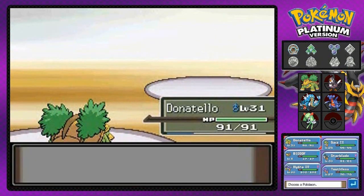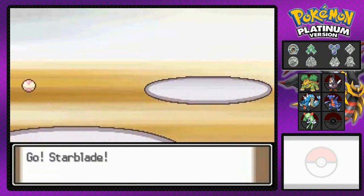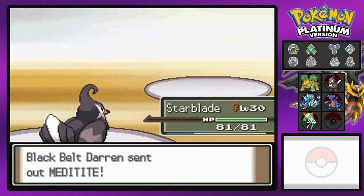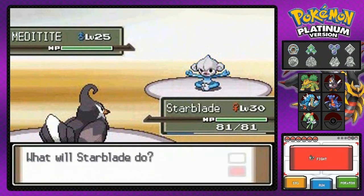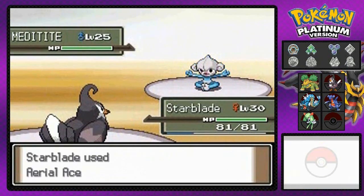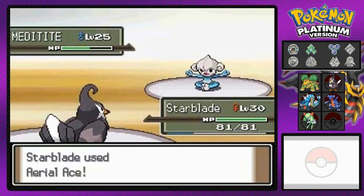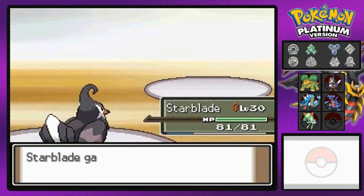She's coming out with a Meditite, so let's go ahead with Starblade. Meditite is a curveball Pokemon you'll normally see in a Fighting-type gym — it is both Psychic and Fighting-type. So the best way to defeat Meditite or its evolved form Medicham is with a Flying-type Pokemon. Aerial Ace for the win — bye-bye Meditite.